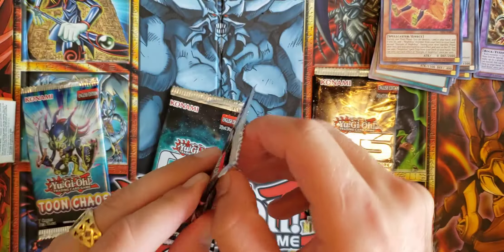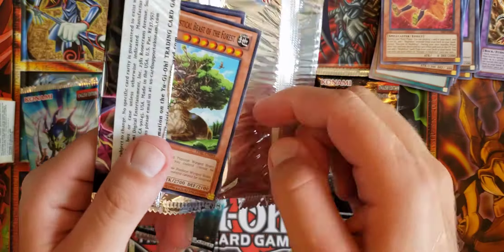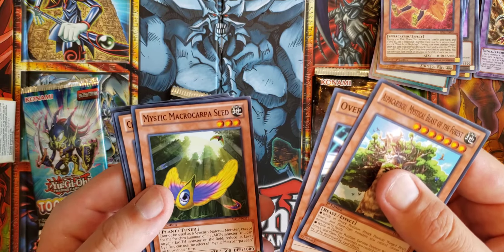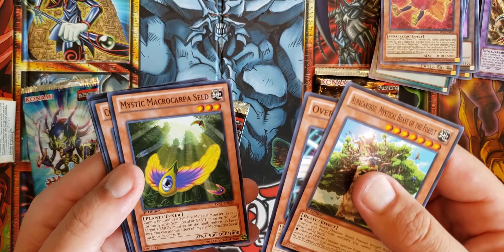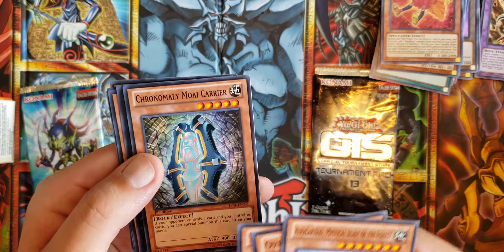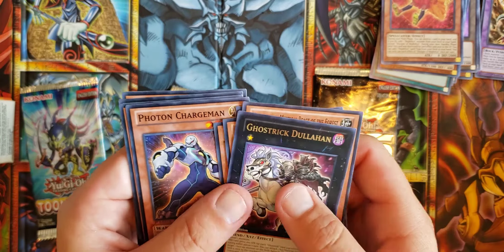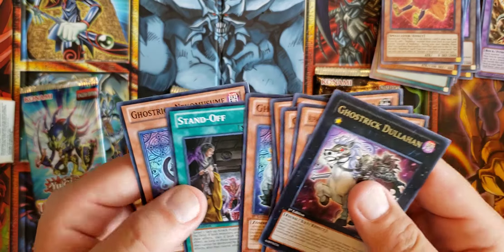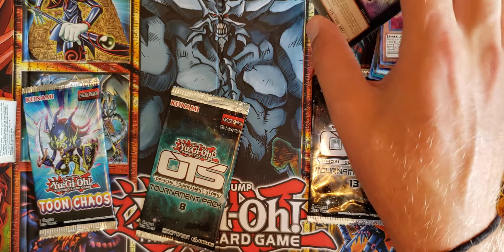Now we'll go old school with a Legacy of the Valiant. Mystic Beast of the Forest, Overlay, Mystic, Macro Carpa Seed — never heard of it, but it's a plant tuner. Cronomaly Moy Carrier: if your opponent controls a card and you control no cards, special summon this card. Ghost Trick. Photon Charge man. Ghost Trick. Yeti. Standoff. Ghost Trick again. Three Ghost Trick cards in one old school pack.